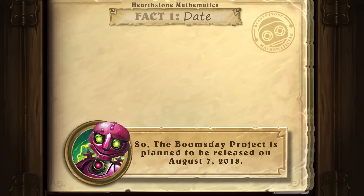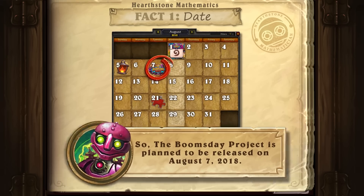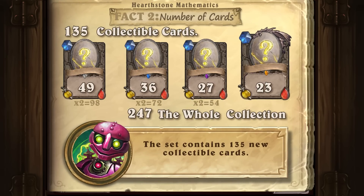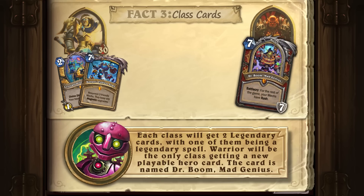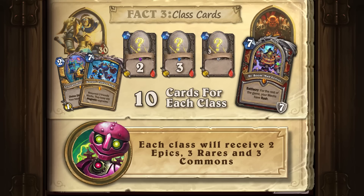The Boomsday Project is planned to be released on August 7th. The set contains 135 new collectible cards. Each class will get two legendary cards, with one of them being a legendary spell. Warrior will be the only class getting a new playable hero card — the card is named Dr. Boom, Mad Genius. Each class will receive two epics, three rares, and three commons.